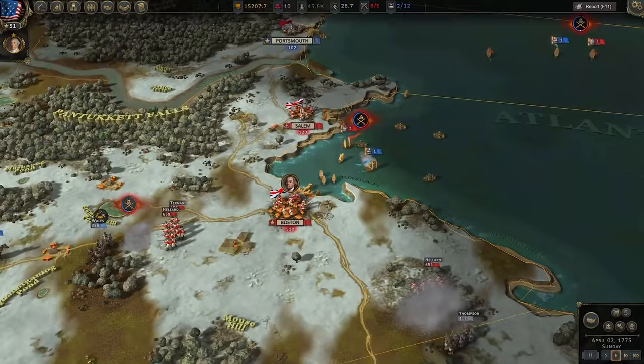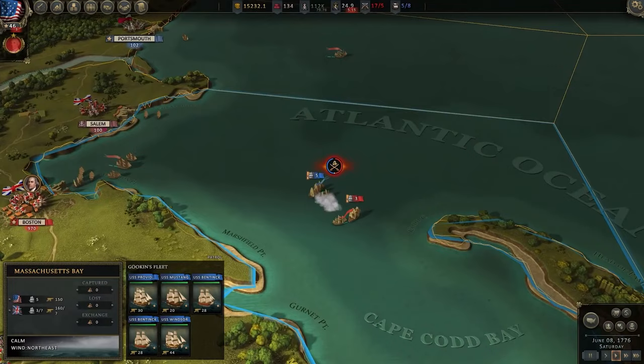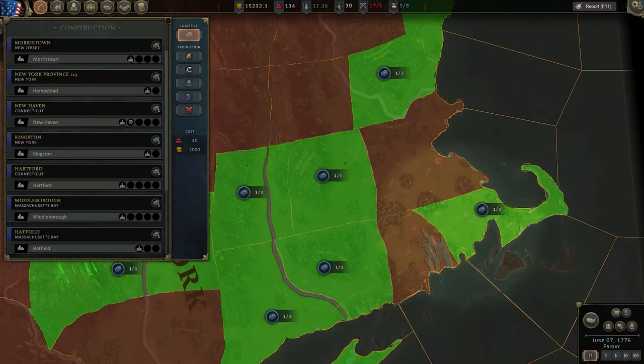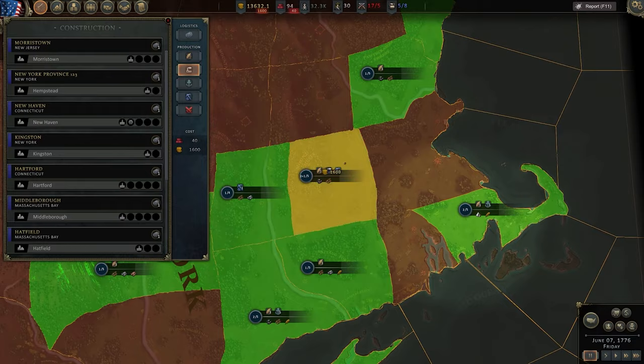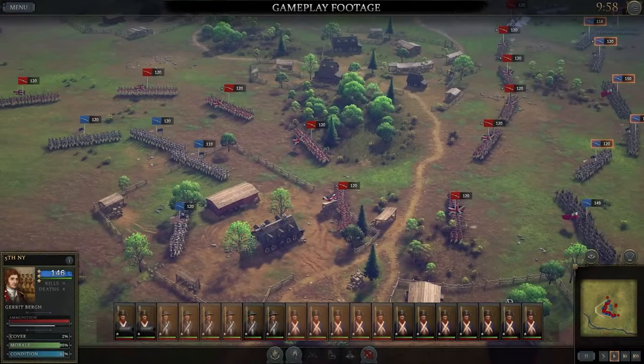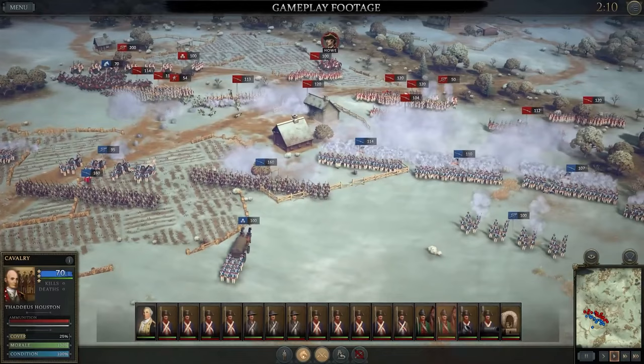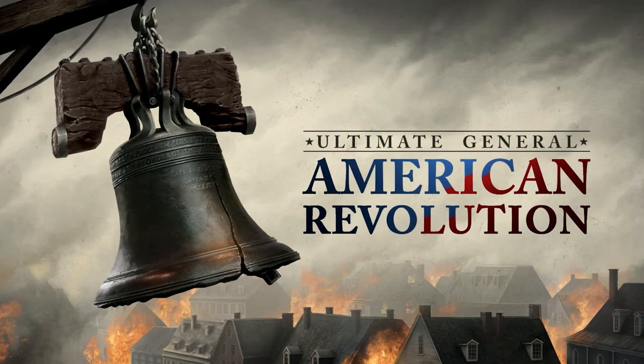Welcome back to the channel and welcome to some really exciting news for Ultimate General: American Revolution. The game has just received its largest update yet, adding in the full US campaign, a complete rework to the economy, changes to how production and offices work, a rework to mining and resource gathering, taxes, new European nations now visible on the campaign map, and visible natives on the campaign map as well.